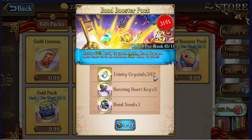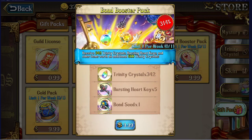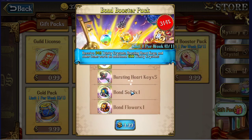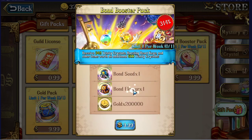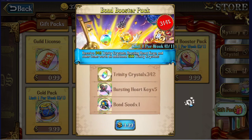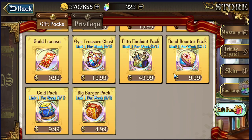The Bomb Booster Pack is 342 crystals for $10 — not worth it, very low value. You get five heart keys, a bag of seed and flower, and some gold. I wouldn't get this — you can farm those keys pretty easily and you'll probably keep a lot of extras unless you're constantly building tons of characters.